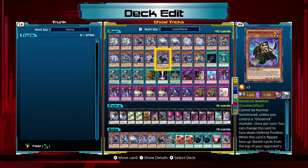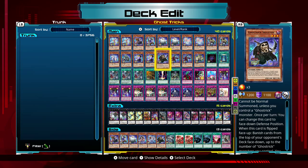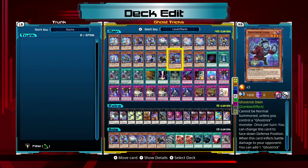Ghost Trick Skeleton — once per turn you can change this card to face-down defense position. When this card is flipped face-up, banish cards from the top of your opponent's deck face-down up to the number of Ghost Trick monsters you control. So if you have five Ghost Trick monsters on the field and flip him, your opponent loses five cards from their deck which is very hard to recover from. It's a tricky card to use, and there are Ghost Trick decks built around this card's banishing effect.